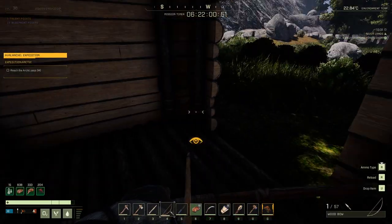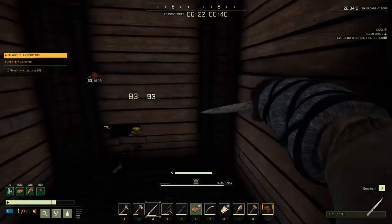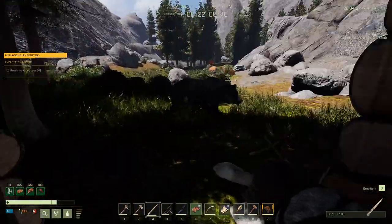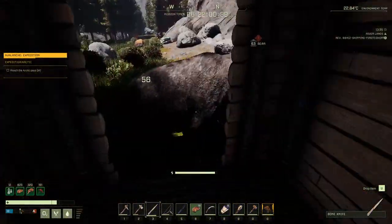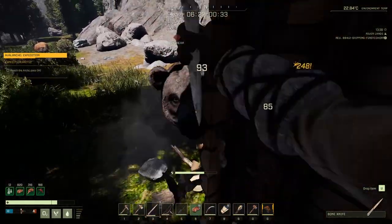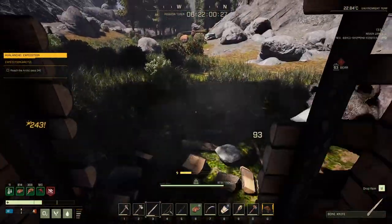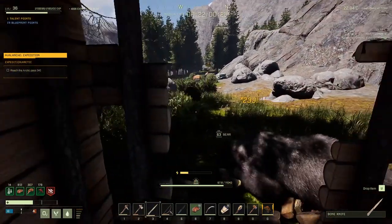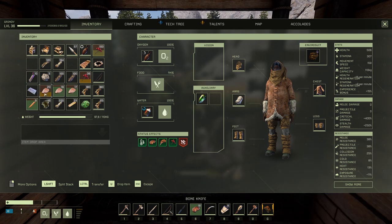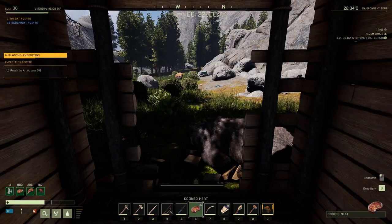Here's where I set up my base, and it has a welcoming committee of course. This bear didn't want to go to the front door — he kept going to the back door. Eventually I'm able to kill him before he kills me. Barely. There was a bear spawn pretty close to where I ended up building my base, which was right near the ice wall.